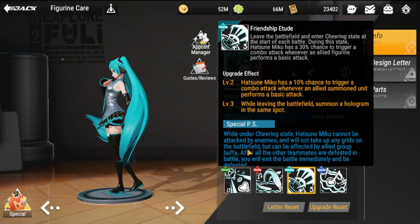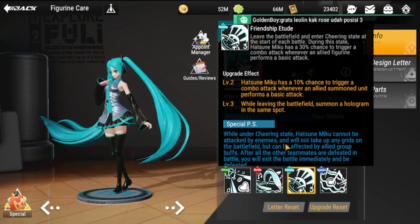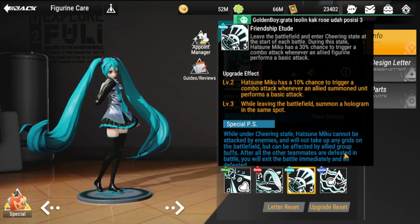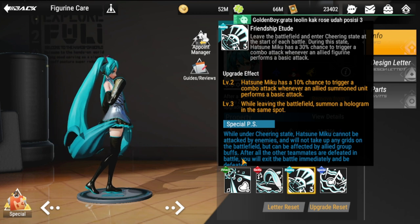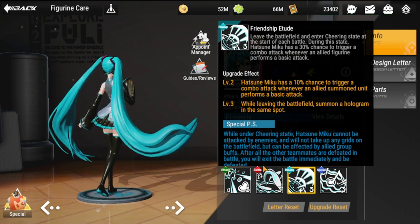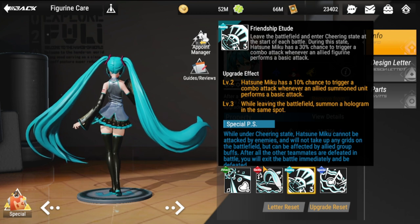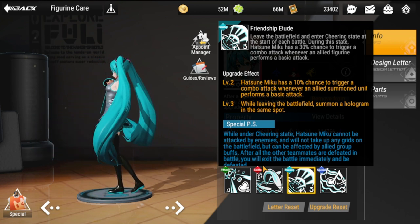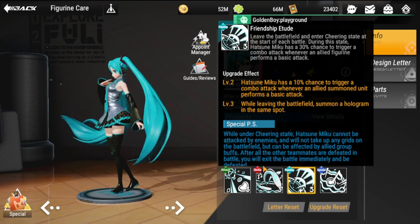Her special: while under the cheering state, Hatsune Miku cannot be attacked by enemies. She is on the side of the grid and will not take up any grid space on the battlefield, but can be affected by allied group buffs. After all other teammates are defeated in battle, she will exit the battle immediately and be defeated — making her basically the last to be killed in any matchup.